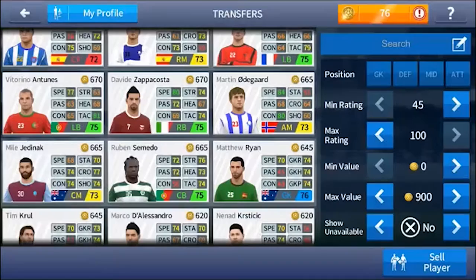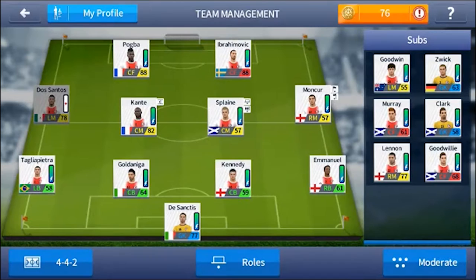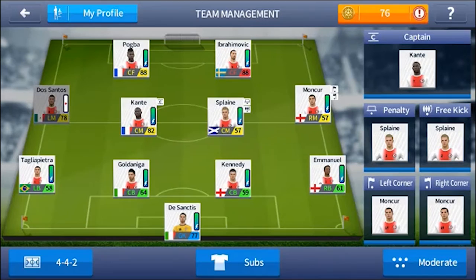Now let's go ahead and check out team management. The new update here — as you guys can see, the background is all white. On the right-hand corner we have subs — these are all the subs we have. If you click on the role, you'll see the role of each player in my team: Kanté is the captain, penalty taker, free kick taker, left corner, and man-marker for right corner.